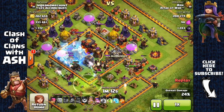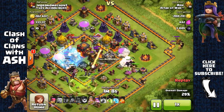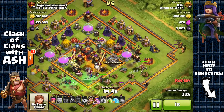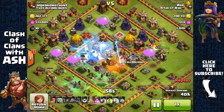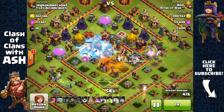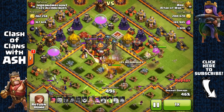I don't have another raid spell for this attack, so I freeze the Multi-Inferno and the Archer Queen. I have two freeze spells so I'm going to re-freeze that Archer Queen and the Multi-Inferno and have my Witches and Wizards overwhelm the core.